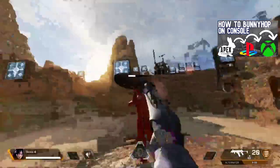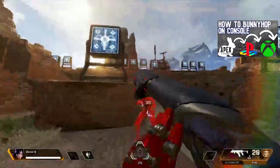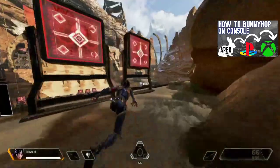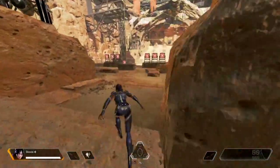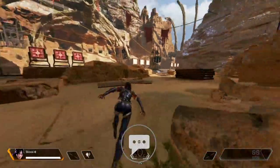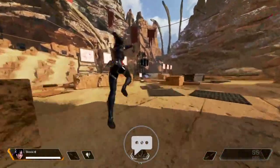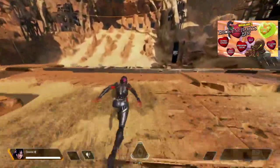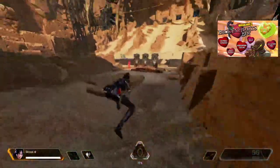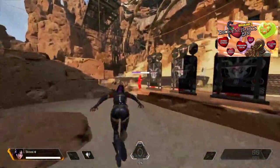Then we're moving into the third person perspective — hip firing, crouching, running around, jumping, sliding, and attacking various dummies. From this third person perspective, you'll be able to see the character running, jumping, sliding, or any other in-game animations. This will give you a really good idea what the character looks like using this specific skin from a friendly or enemy perspective, to help you decide whether you want to use it or not.